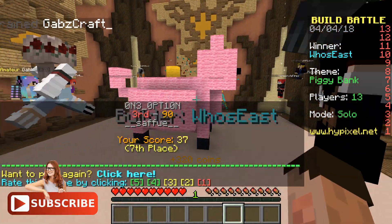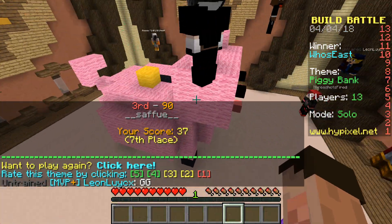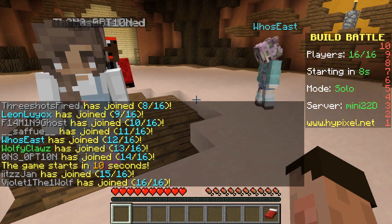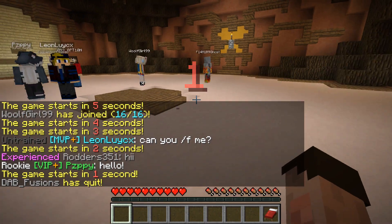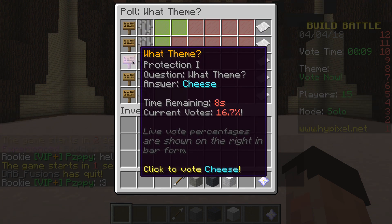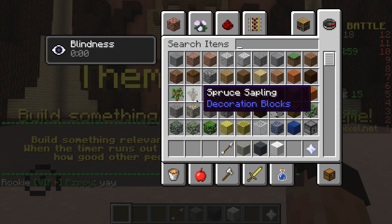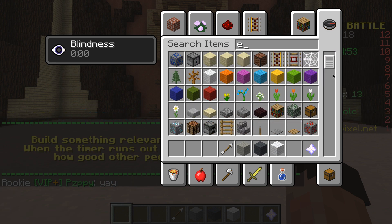Who won that one? I came seventh - SEVENTH! What on earth? Seventh - I've never been so insulted in all my life, apart from the last time we did build battle. Seventh, that's awful! Well you know what I've got to do now - we've got to have another go. Three, two, one - we've got: head, magician, cheese, robot, or animal. I want cheese! I'm voting cheese - I have no idea why. Not going to get cheese obviously, we're going to get head. How dull.